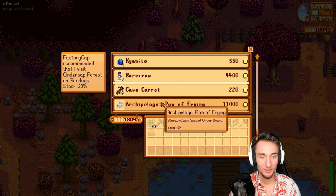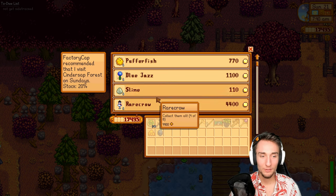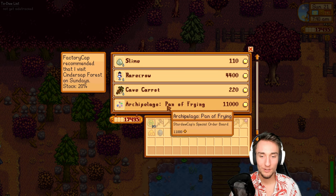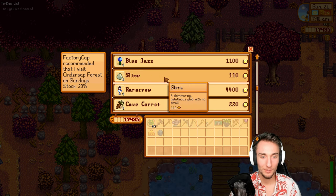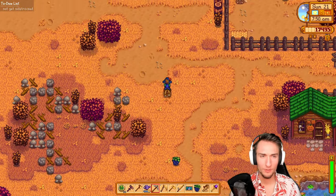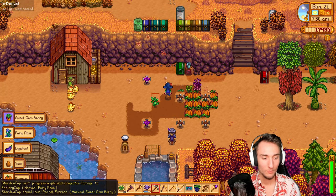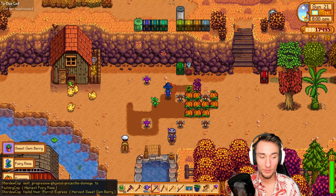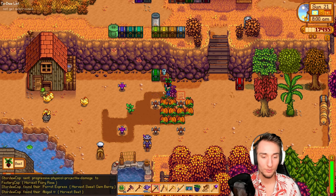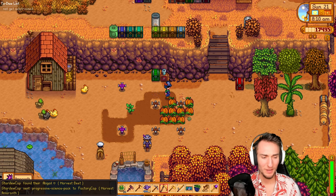We're going to have to start doing special order quests — excited for that. That's 11,000 gold; it might be cheaper next week. I'm going to wait on that for a second. The sweet gem berry should be grown now — let's harvest that. Got the Parrot Express from the sweet gem berry, and also harvesting the fairy rose. Got an upgrade to Factorio. Abigail hearts from harvesting a beet. And progressive science pack!